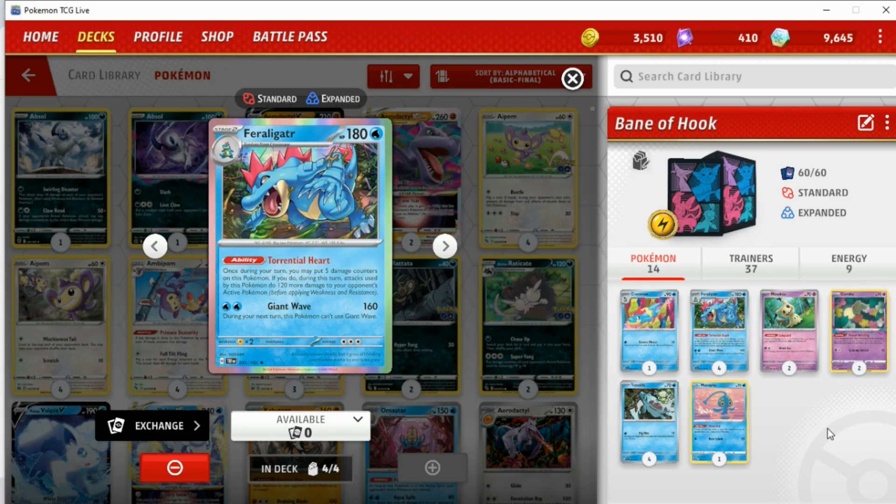Feraligatr is a 180 HP stage 2 water type, which means we can use cards like Irida, which is very cool. It has the ability Torrential Heart, which says once in your turn you may put five damage counters on Feraligatr, and if you do during this turn Feraligatr's attacks do plus 120 more damage. For two water energy, Giant Wave does 160 damage, but during your next turn this Pokemon can't use Giant Wave. So effectively the 160 becomes 280, which is fantastic because it KOs things like V-Stars.